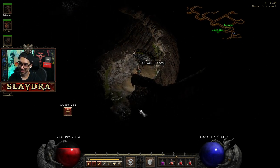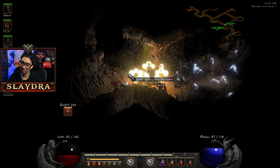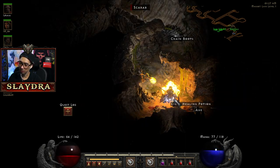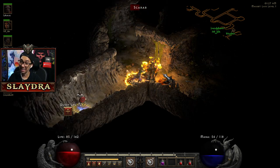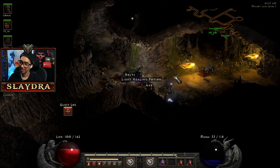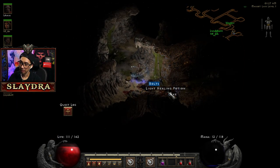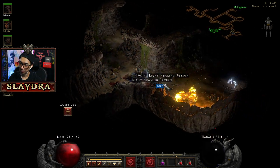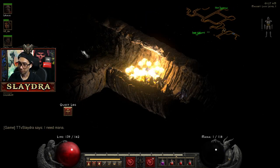I'll go first — the best thing to do is to split up because there's so many areas in the Maggot Lair. It's specifically because these guys are so annoying with the lightning that comes out. Oh, I need mana.